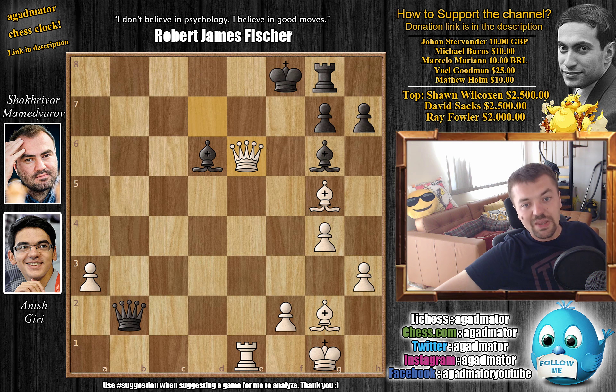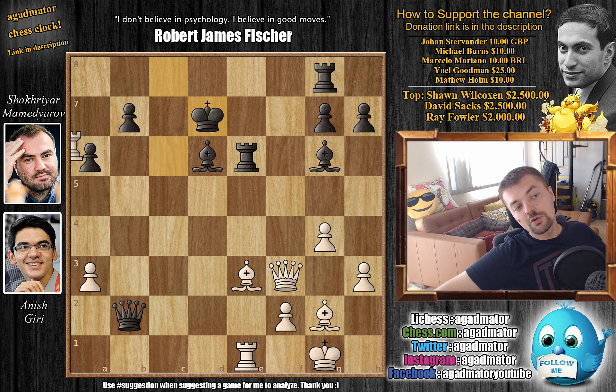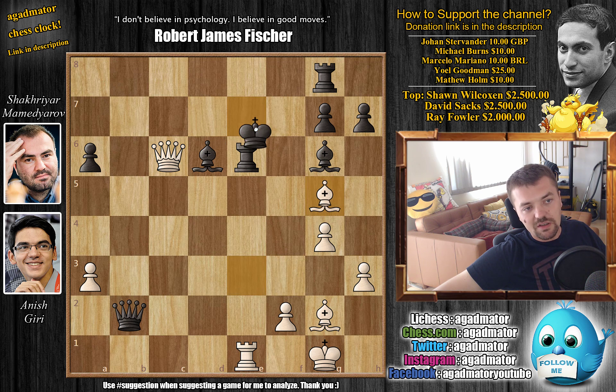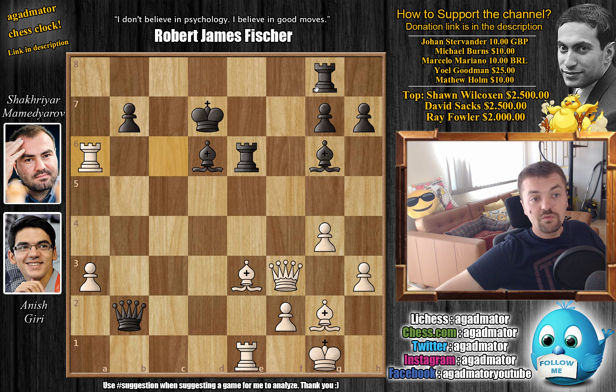You cannot capture the rook otherwise you're just busted, so king to d7 was played by Mamedyarov. But now Giri continues happily trying to sacrifice the rook — rook captures on a6. And again if you capture, queen c6, we go into the exact same line — the queen and king chase plays out the same way, with the pawn still being on a6 but it's no different. So after rook captures on a6, we have rook to b8 — Mamedyarov brings the rook over to guard the b7 pawn.